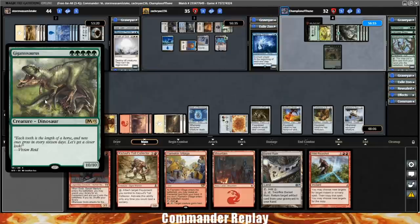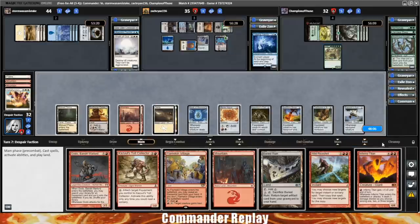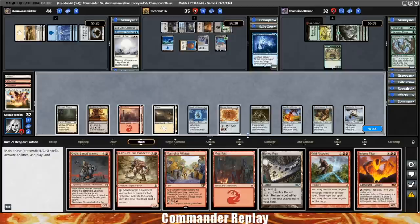Gigantosaurus — five mana for a 10/10. They'll be paying the minimum for Galta next turn if that sticks. It's big, it's threatening, but not that threatening — I don't know if anyone's going to spend removal on it. There's an Ugin on the board. There's an Inferno Titan. This is at four loyalty. How much mana do we have? Eight when we play a land, if we play an untapped land — that is enough to go Inferno Titan boots, and I do believe I want to go Inferno Titan boots.